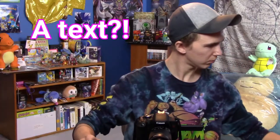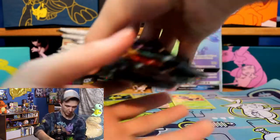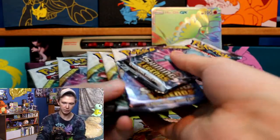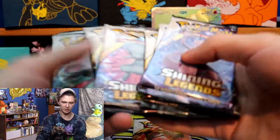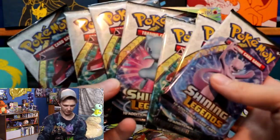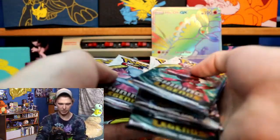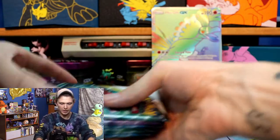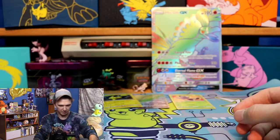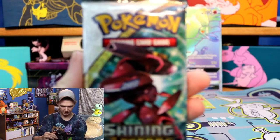Now that all the promo stuff is out of the way, we can actually get to the packs. I got eight packs and I'm not quite sure what order I want to open in. I want to end with a Shining Rayquaza. Mewtwo's not shiny, so let's put him up front. There's four Genesect packs. Let's end with a Rayquaza because Shining Rayquaza is so dang cool and I would like to pull him today. Let's start off with the first Shining Legends pack of the day.